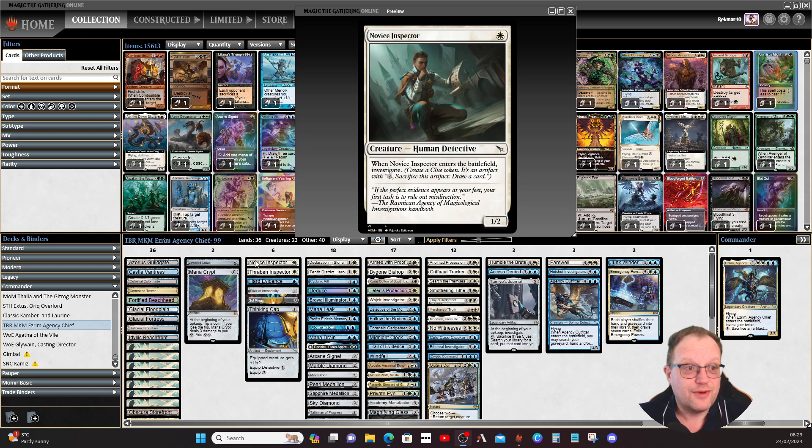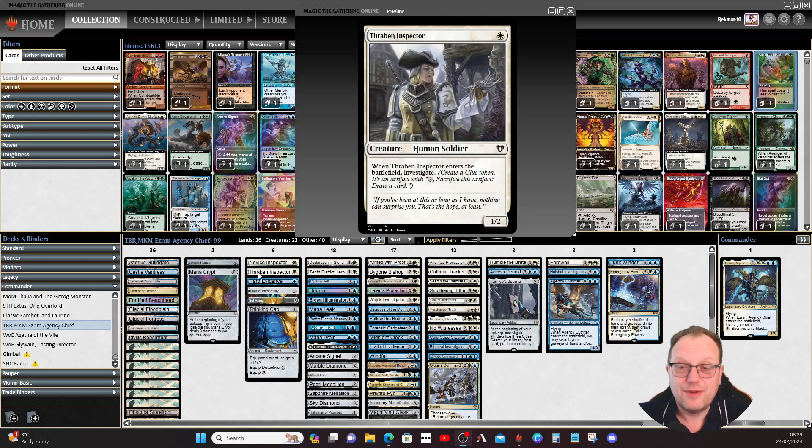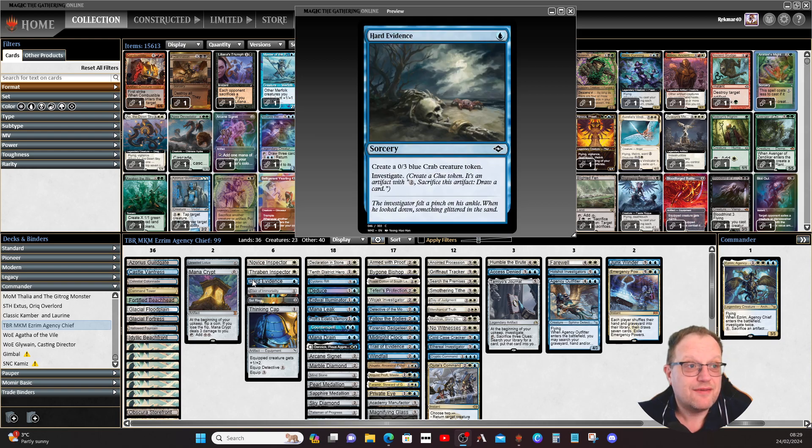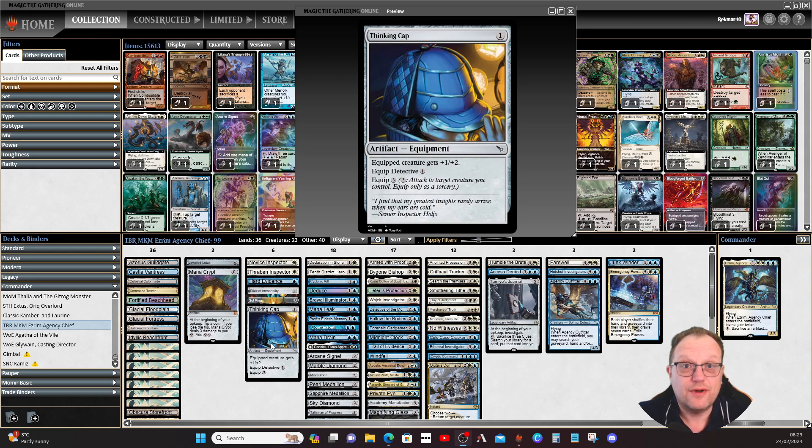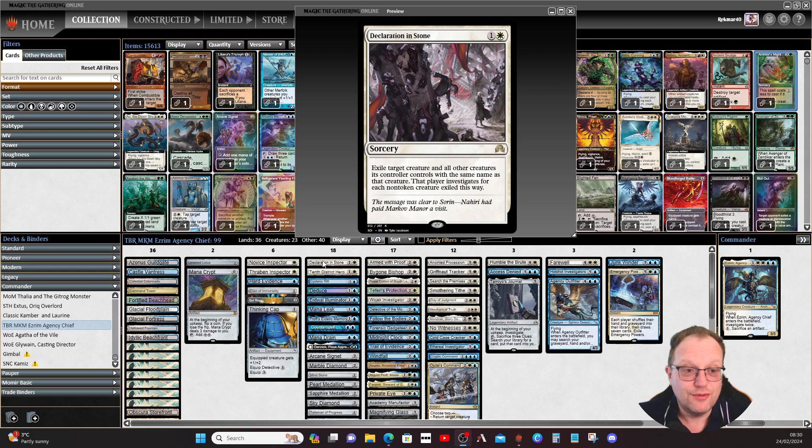In the one-drop slot we have Novice Inspector and its partner in crime, Thraben Inspector — which I really wish would be transformed into a detective but it never will be due to reprints. Hard Evidence is here so we can have the crab and a clue for one blue mana. It's a 0/3 crab that's not going to attack but it's a nice early blocker. Elective Immortality lets us shuffle everything back in when used up. We also have Thinking Cap as equipment — a homage to Sherlock Holmes.